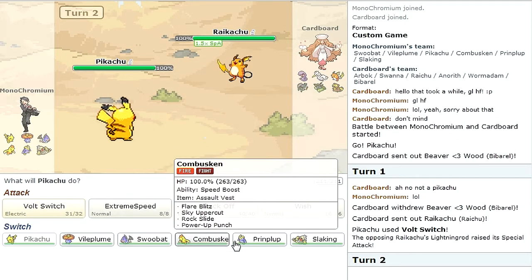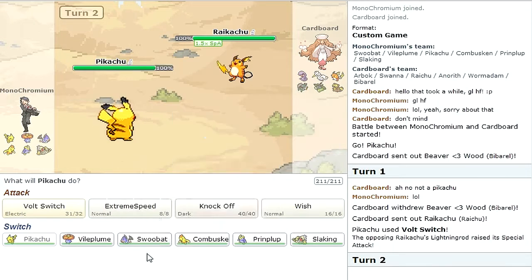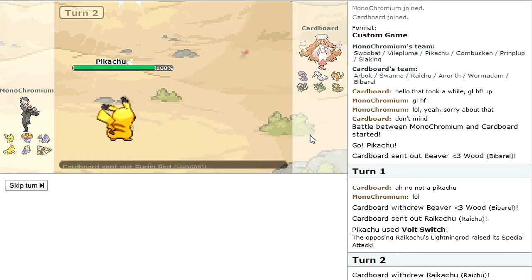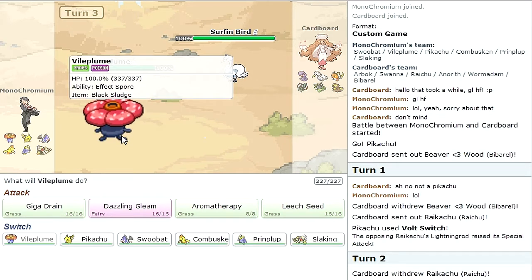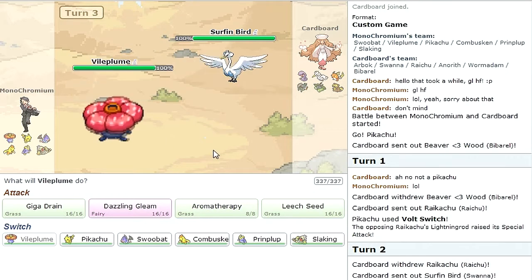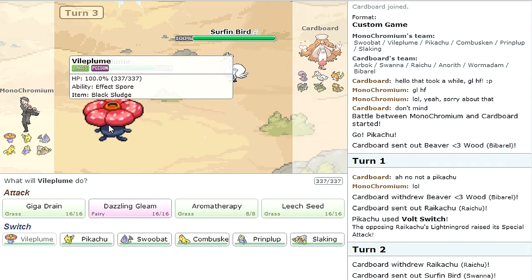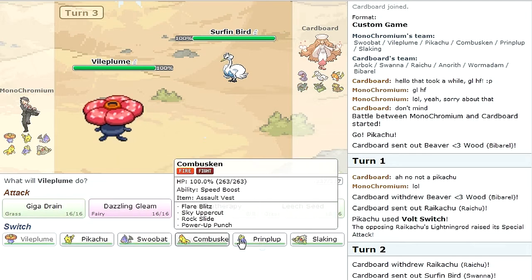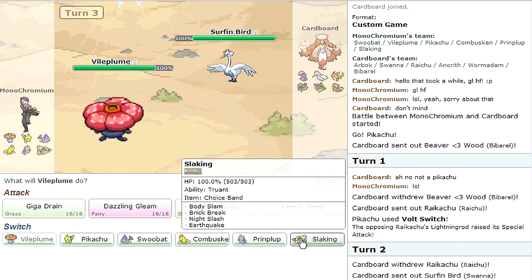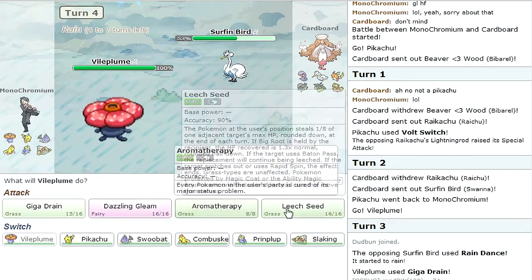I don't have too much to go into against this Raichu. I guess I could go into Vileplume. He goes into his Swanna, so I go into Vileplume. My Vileplume is actually physically defensive because I already have a Prinplup that's specially defensive, so hopefully that doesn't come back to bite me. I'm going to go for a Giga Drain and see what he wants to do. Rain Dance — okay, that's fine. There's some decent damage.